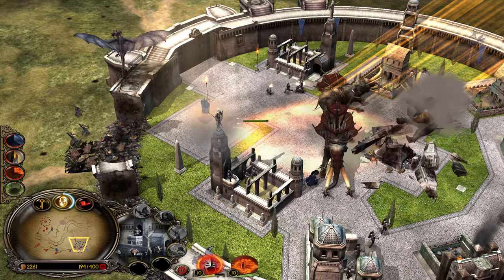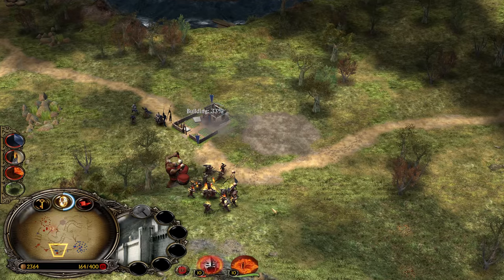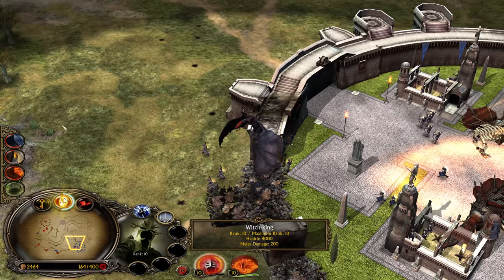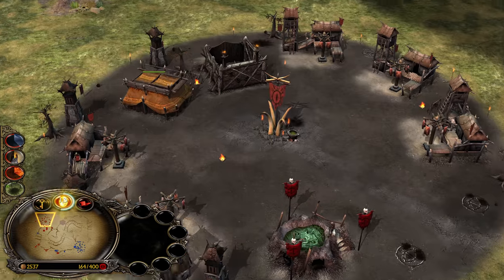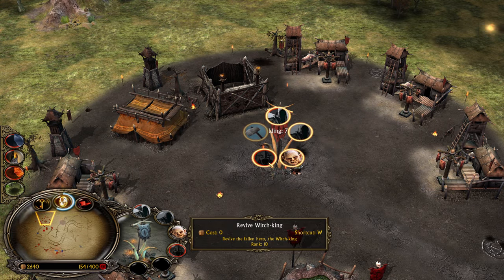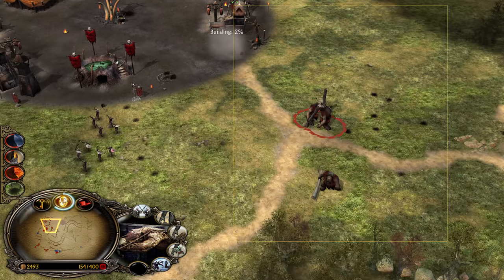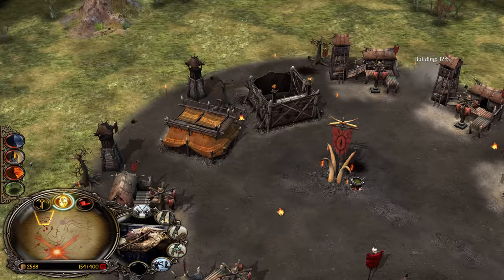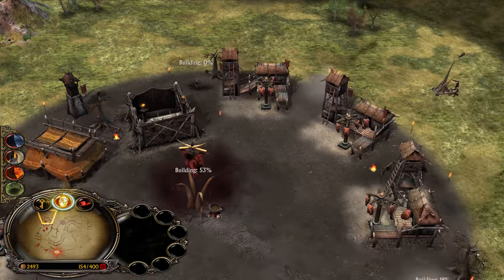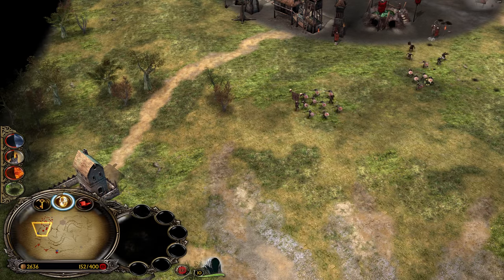Many buildings are level 3. We're going to lose all the Mumakil, but that's fine — I can show you that Witch King revive costs 0. You can revive them for free. Of course, that was not the reason I lost them — I lost them because I'm rusty. I didn't play multiplayer for many weeks.